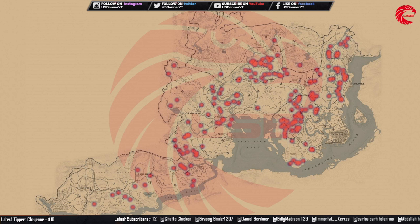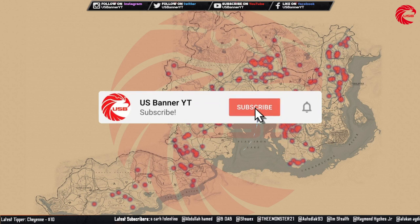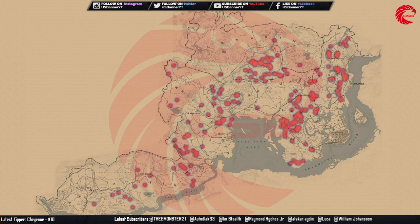Now for the Collector role, let me tell you today's collectible cycles. All fossils are cycle 3 today. American wildflowers are cycle 6. Tarot cards are cycle 1. Lost jewelry is cycle 6. Antique alcohol bottles are cycle 4. Bird eggs are cycle 4. Arrowheads are cycle 1. Family heirlooms are cycle 2. And coins are cycle 2 today.